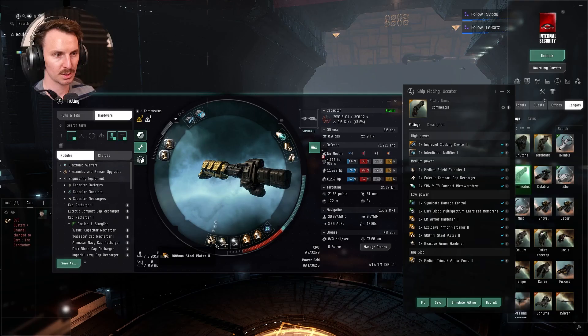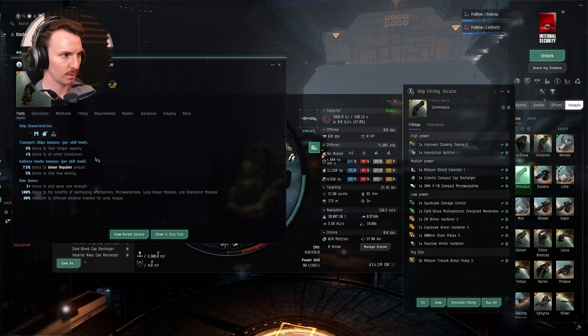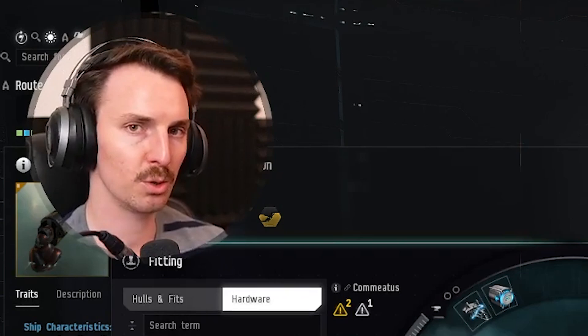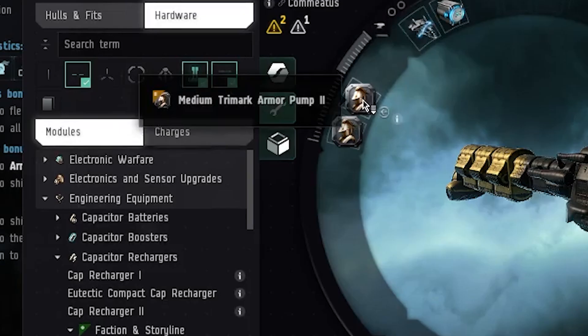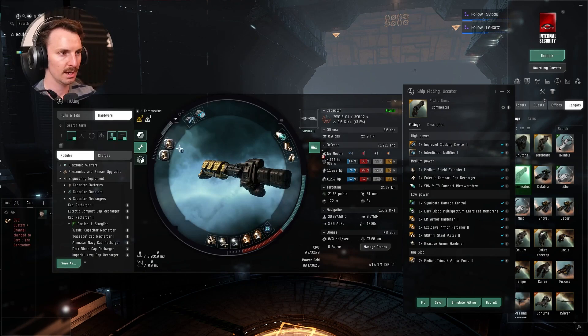A reactive armor hardener so that whatever damage type we're facing, we get a bunch of resistance toward that. Then steel plates just to make sure our HP is absolutely huge. When playing around with this, you don't get bonuses to steel plates or armor strength — it's mainly resistances and repair amount from overheating. But for the cap, this was the best module that could fit based on my skills. We're mainly armor tanked increasing the buffer. We have a trimark armor pump to push HP higher — these are percentage increases at 40%, then 20%, then 10%, with diminishing returns.